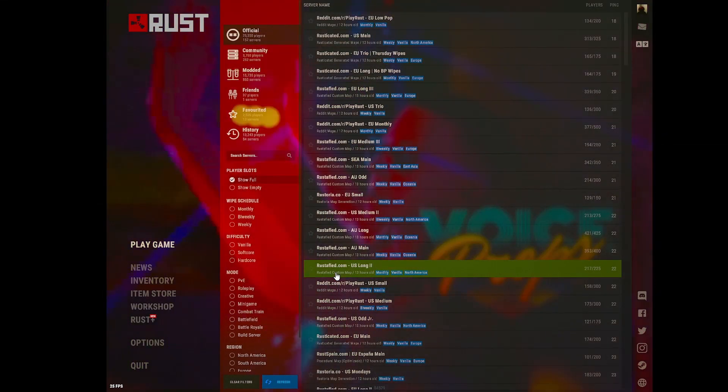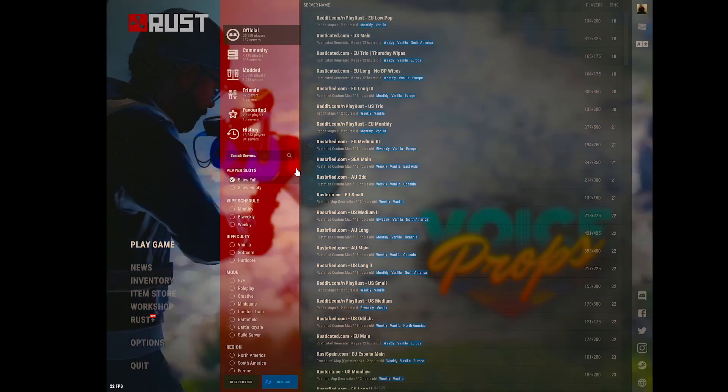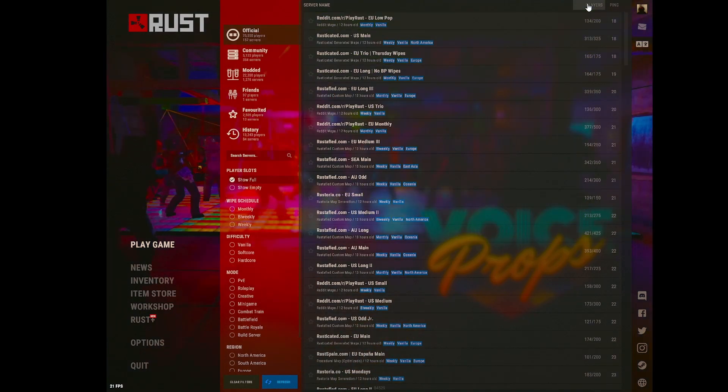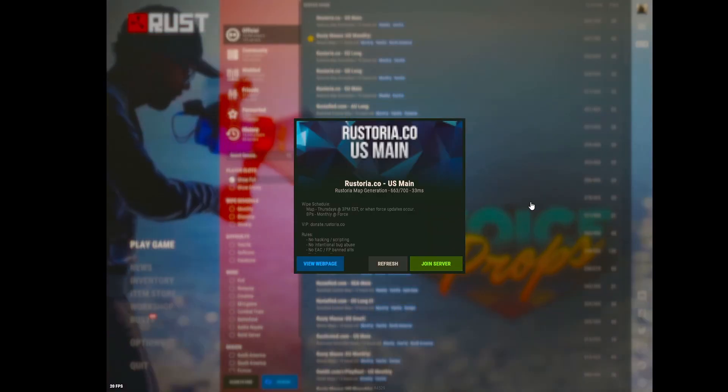What is up YouTube, today I will be showing you how to get fast, easy guns on vanilla Rust. The server we'll be showing you is the most high-pop vanilla Rust experience — Rustoria US Main. Join the server.